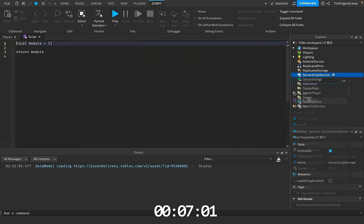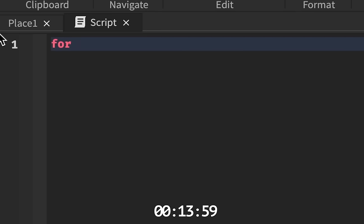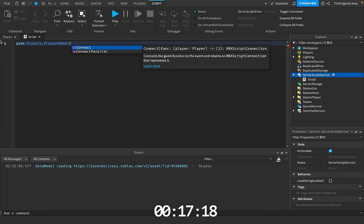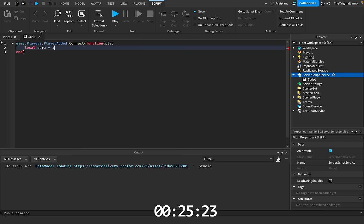Okay, so the very first thing is we probably want to have a script. So what we're gonna do is we're gonna say game.players — dot player added. So whenever a new player joins, we probably want to give them some basic aura. So we're gonna say local aura is equal to instance.new sparkles.